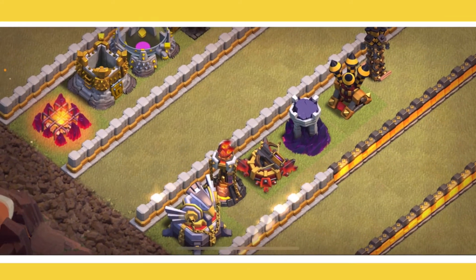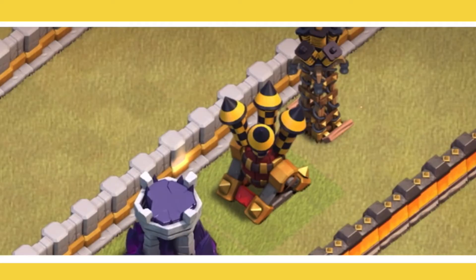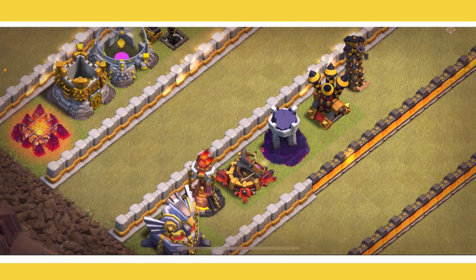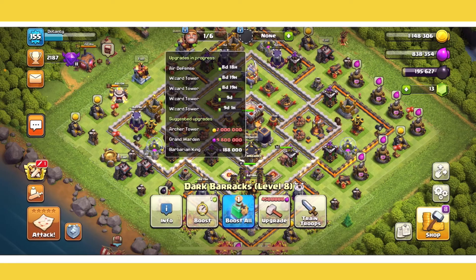Once that is done, you're ready to move on to the strong upgrades. You can also put down the Eagle Artillery — it's a big game changer, but if you don't feel like a strong attacker you can hold off, since it will dramatically increase your war weight. You're going to want to upgrade your Eagle Artillery, inferno towers, expos, wizard towers, and teslas — these are the defenses with the most effect on gameplay. For example, right now I'm upgrading all five of my wizard towers at once, leaving one builder free for walls.